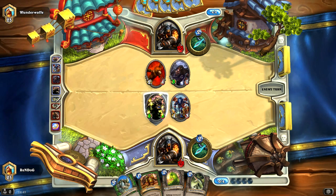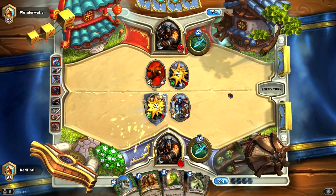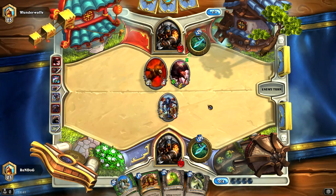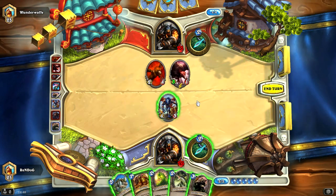I've got a taunt creature in play too, so our life is protected at the moment. He is throwing an Arcane Shot at our Grizzly — he's still going to have to lose a creature to come in, so that's fine by me. Oh no — it's the freaking Buzzard! The Buzzard is in play, and we know what's going to happen when the Buzzard's in play.